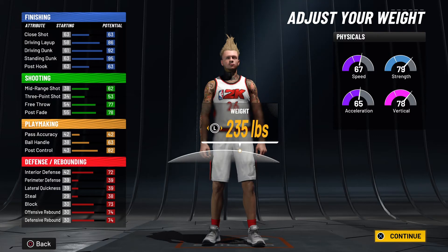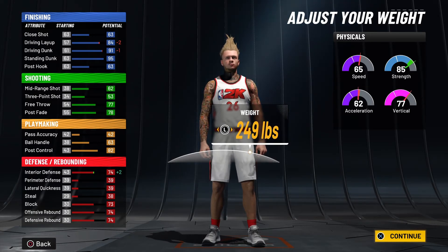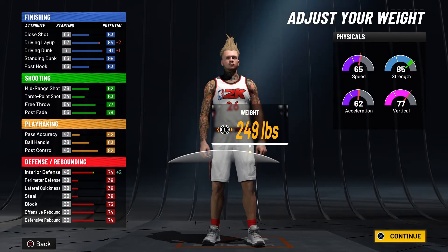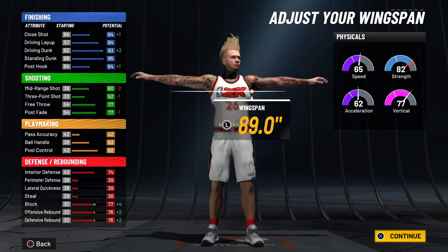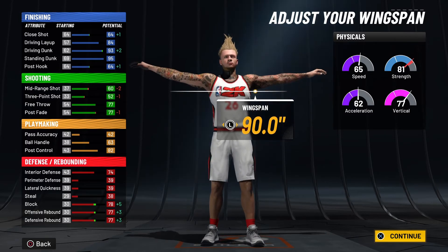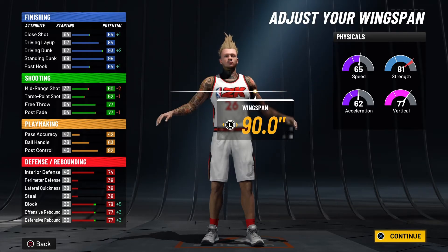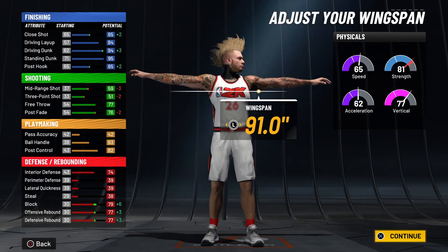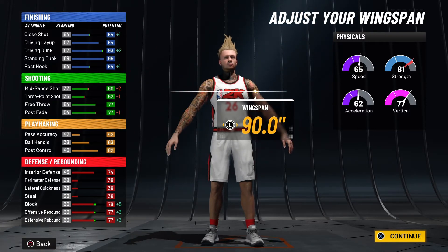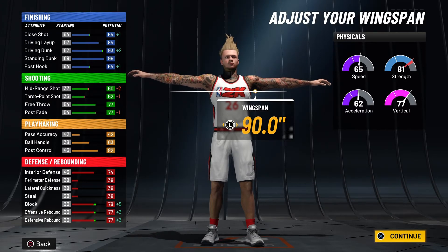So for this build I went 6'9. And then for the weight, like I said I want a big body, so I went with 249 pounds. That'll put you right at an 85 strength, which I think maxes out at an 89 strength. You'll be backing down any center, especially once you get Hall of Fame Back Down Punisher. So I'm gonna go 249. And then for the wingspan you're gonna go, I believe 91 — or you can go 90. Either one will work out.